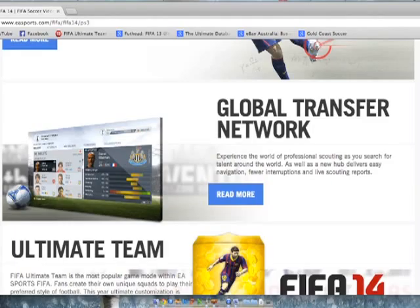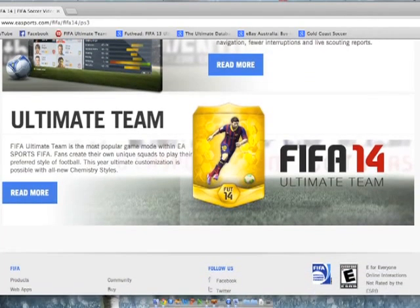Global transfer network, which I believe you can search for the player's name now instead of having to search through all of their criteria stuff, which would be nice. Experience the world of professional scouting — better scouting, better career mode, hopefully.